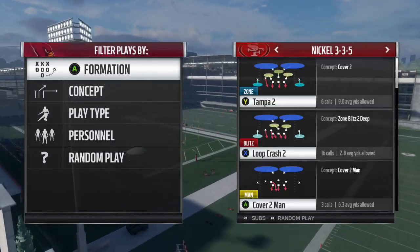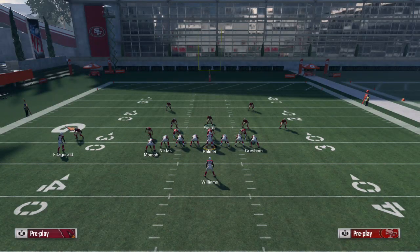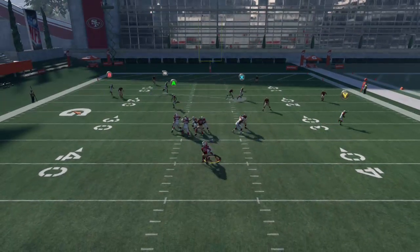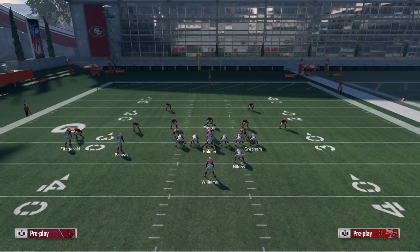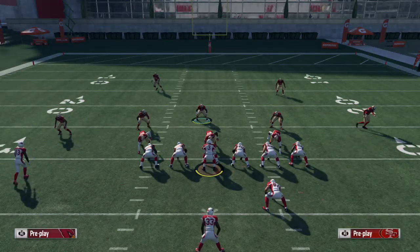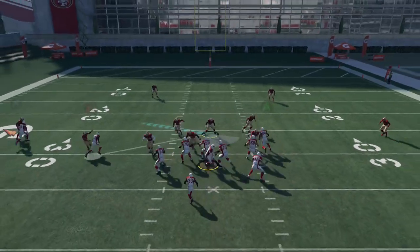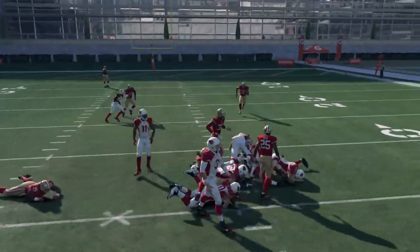Back to 3-3-5 — Loop Crash 2 is our next one. We're going to base align, pinch D-line, shift linebacker right, and that's it. The blitzer got in really quick. The next play is a universal setup which you can use in any play. We're going to base align, press, pinch linebackers, shift the D-line left, crash the D-line out, and the blitzer got in really quick again — that's why we like that.